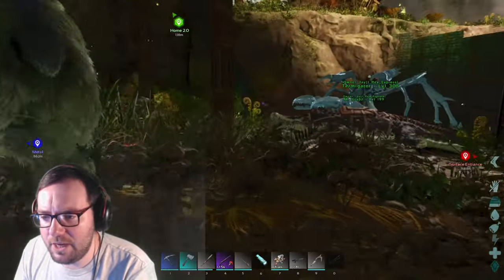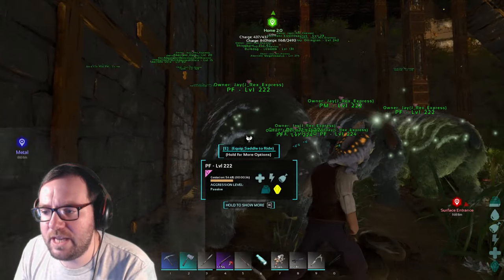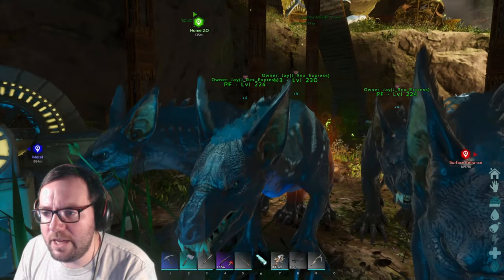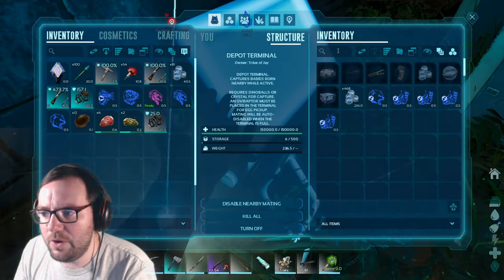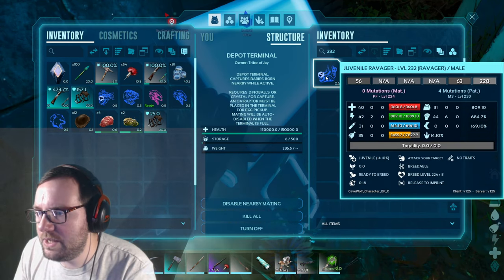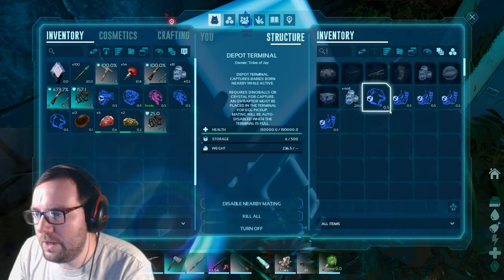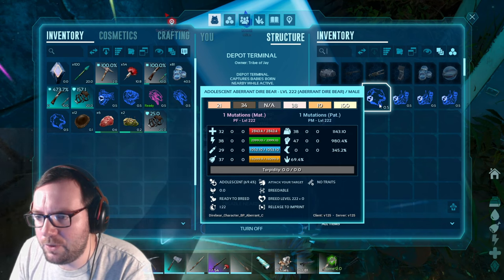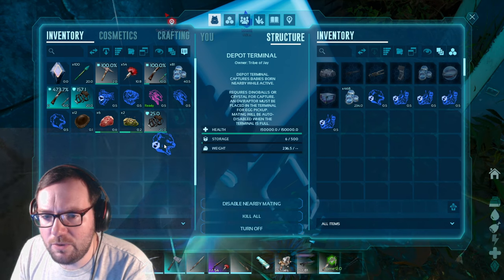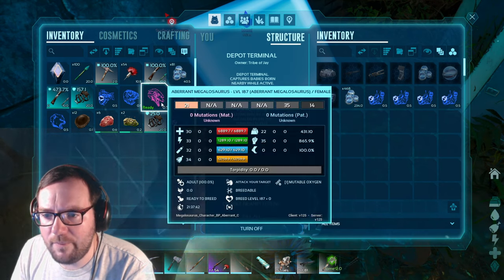I got two better dire bear saddles. We already have the perfect stats male and female for the bears. For ravagers, we need a 232 - we got one but it's a stamina mutation, not useful. There's a 234 bear with no mutations, so we'll use that as our new bear.